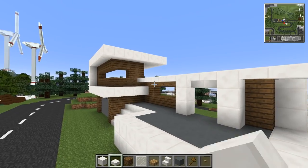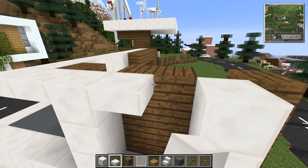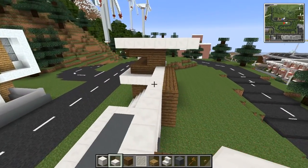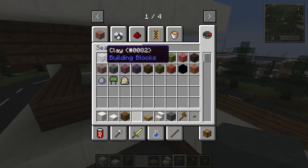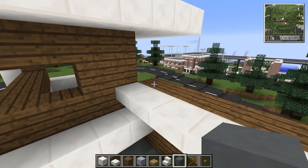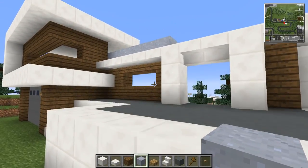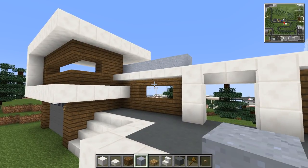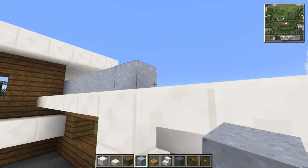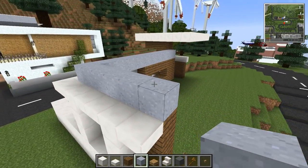I've done this roof part a little bit differently to how Rezile has done it - just adding my own little spin on things. He used normal clay block up here, or he might have just used quartz. I think I'm going to use clay - it gives a little bit more texture in this hidden under-part.